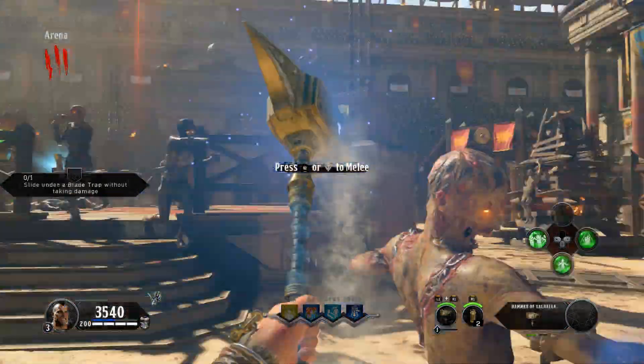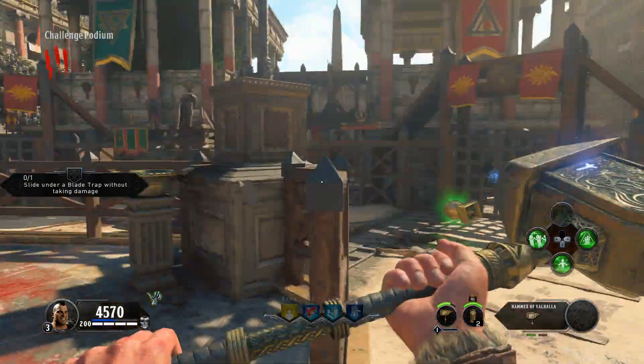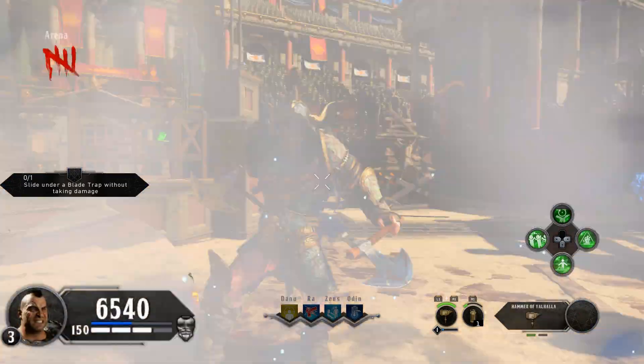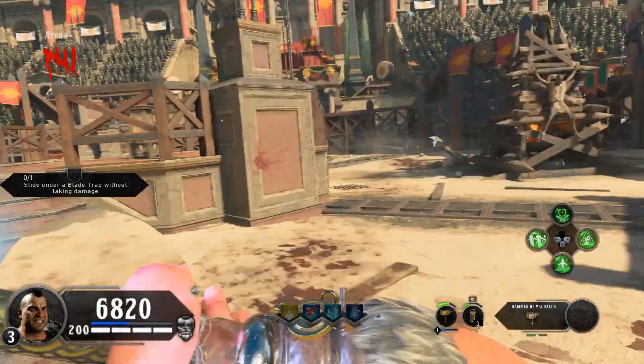On to the Hammer of Valhalla — the hammer for wading directly into battle. This one allows you to be the most aggressive, get in the thick of it, and start swinging away. You regain armor with each foe you kill, which is really important because it gives you extra protection.